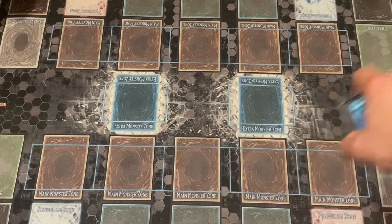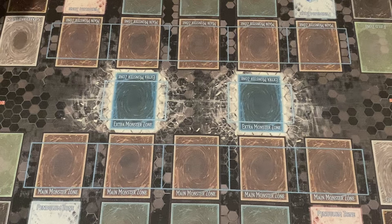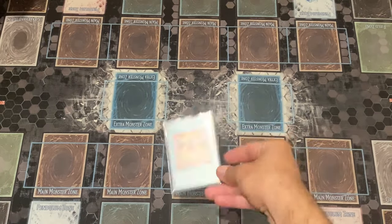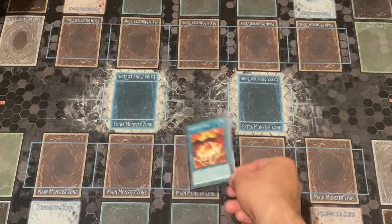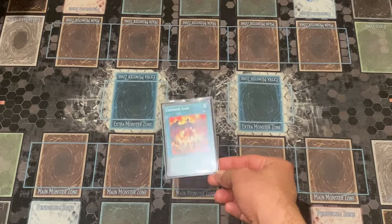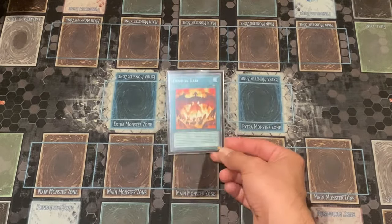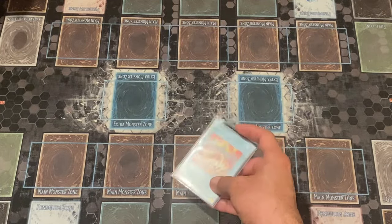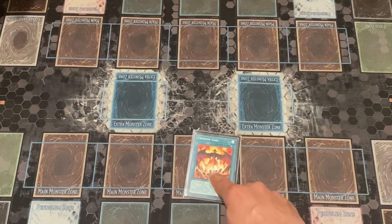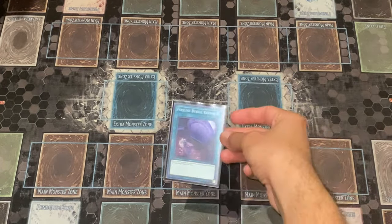One copy of Crimson Gaia. This spell card goes together with Vision Resonator — on activation it searches for Vision Resonator from the hand or graveyard, and Vision Resonator when sent to the graveyard in any way searches for this card back. They go hand in hand for a combo line to get into a certain extra deck monster. One copy of Crimson Gaia and one Vision Resonator.